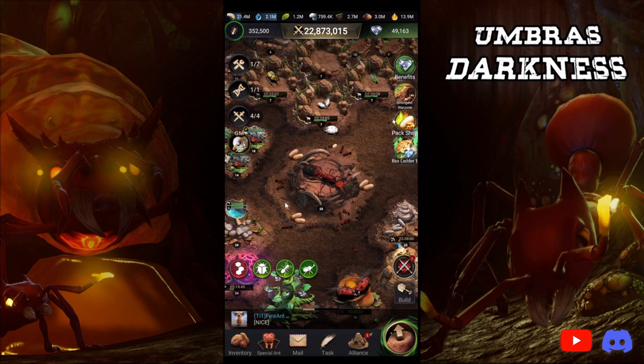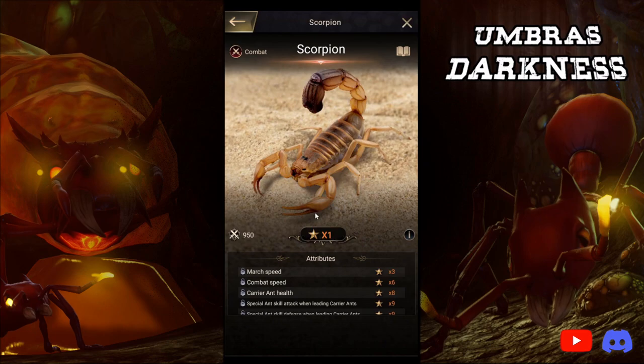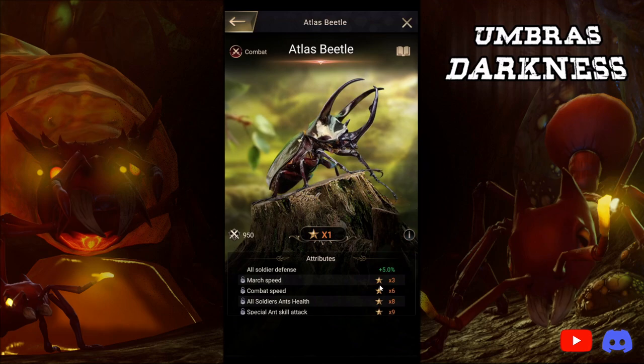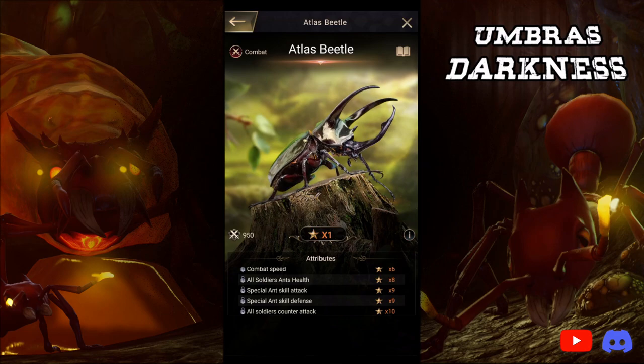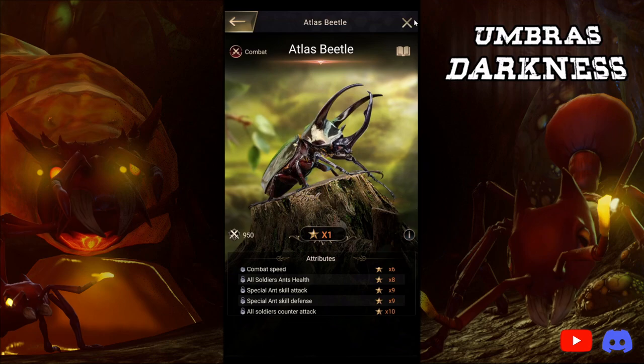I would star up an insect to six-star before I start working on another insect, or I would star up an insect to nine-star before I start working on another insect. The reason is that six-star and nine-star are the two breakpoints where you gain the most damage potential. At six-star you gain Combat Speed, and at nine-star you gain Special Ant Skill Attack and Defense. So I would get a special insect to six-star or nine-star at a breakpoint before I even considered working on a second one.